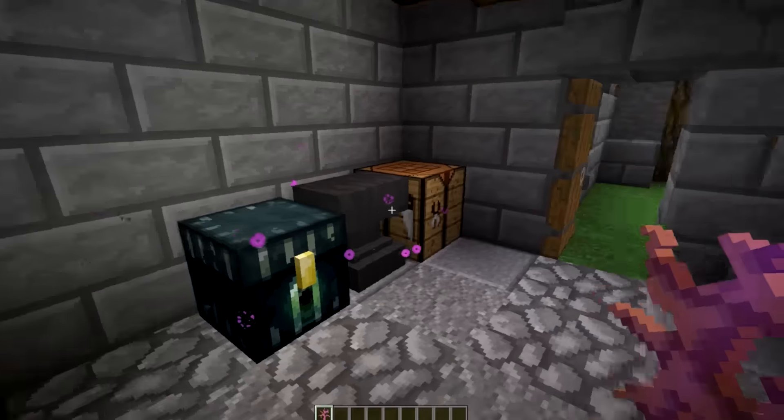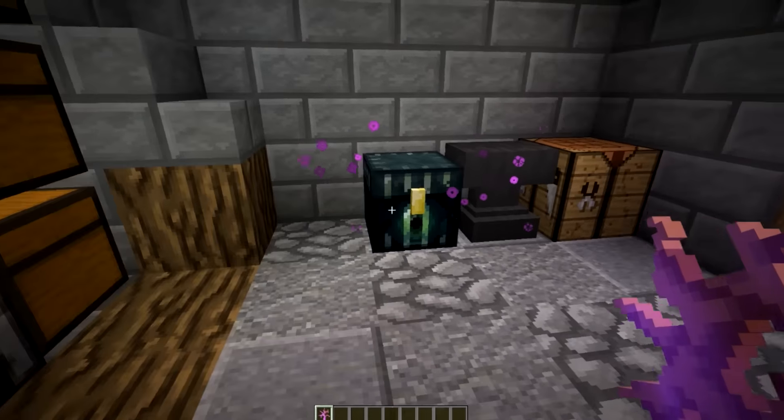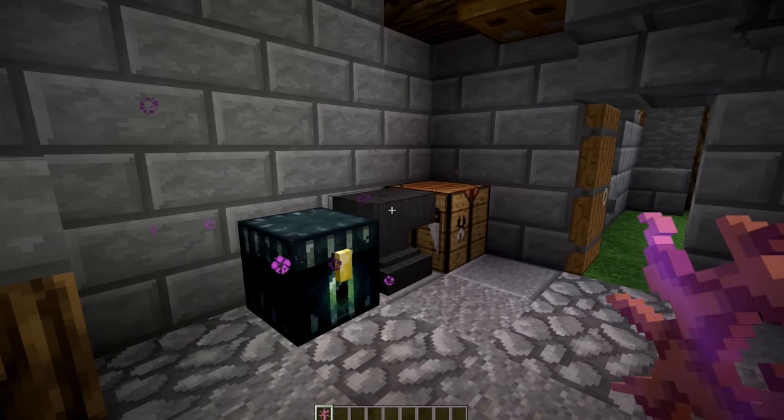Heading into the inside area, we have a very small but very operational space. We've got our crafting table in the corner, anvil, and ender chest. We could add more detail to it, but this works fine because it's just a starter home.